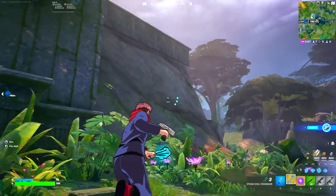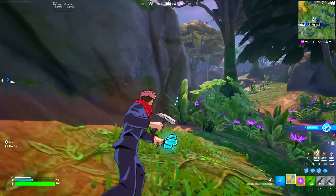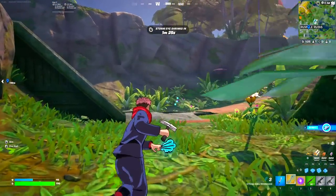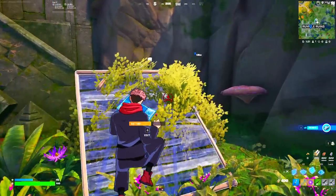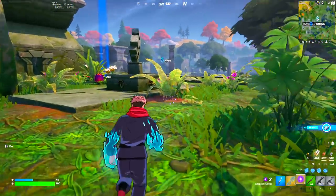We have arrived at our next destination. By the sounds of it, a new llama just spawned right on top of us — we are going to go for that llama later. But right now, we are going to first go ahead and take down one of the mythic bosses and fill our entire inventory up with mythic items. The llama is right over here, but we are not going for it because there's an even better item waiting for us.